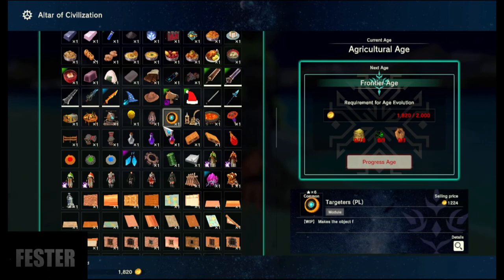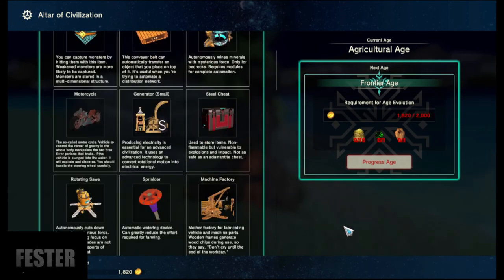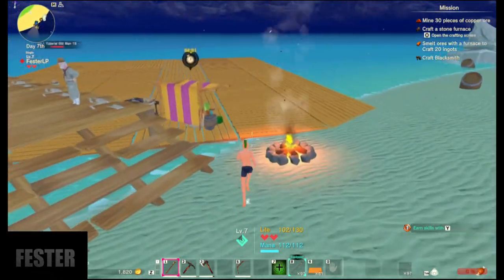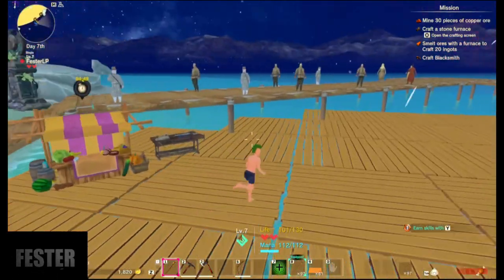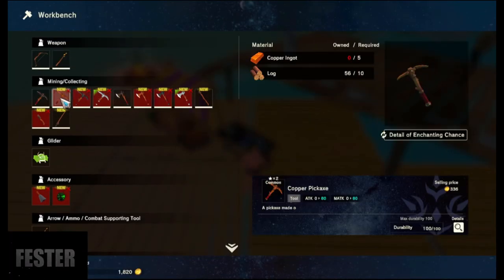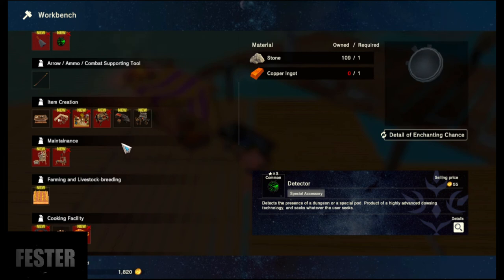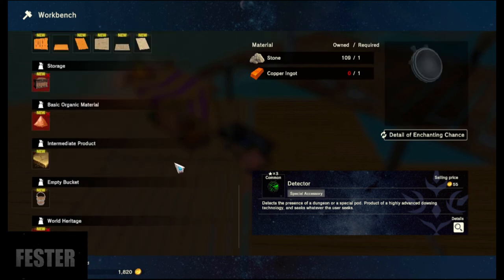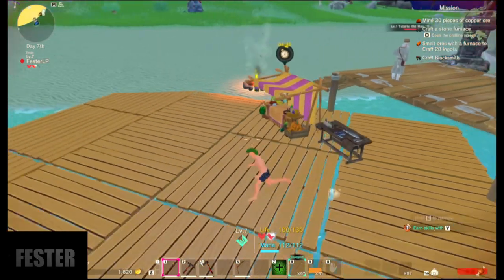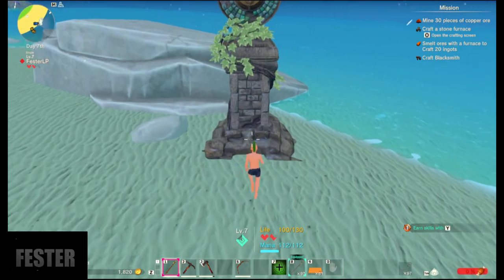So you can kind of look forward to all the stuff we're going to get. Once you unlock the new civilization, you go over to your crafting station and there they are — all the new stuff. It'll say 'new' on everything. That is how the Altar of Creation works.